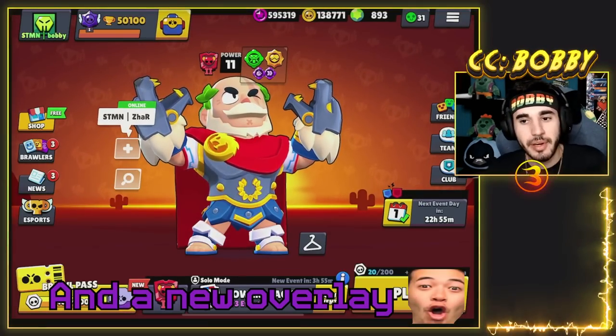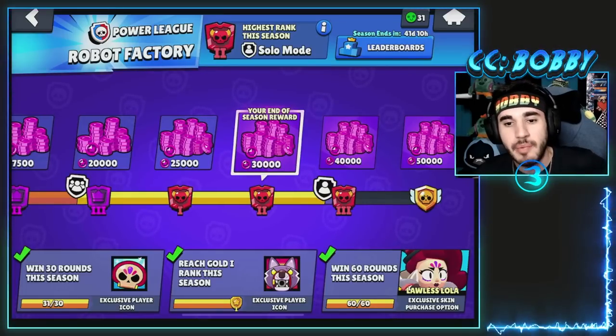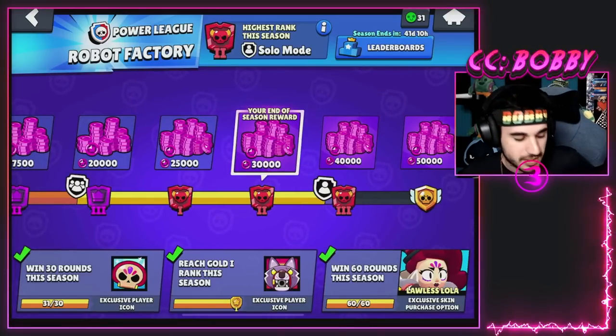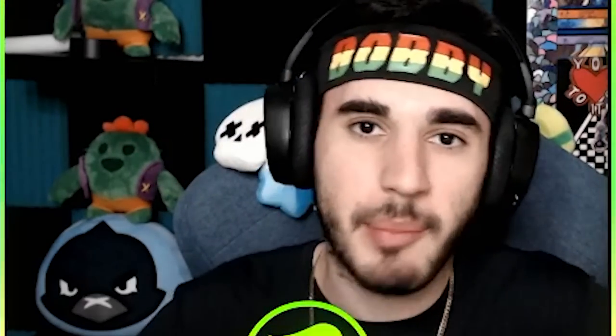What is going on guys, Bobby here and today we are back with another video. What we're gonna be doing today is queuing into some Power League - we're ranked pretty high up. I've been trying not to rush my way to Masters so I can get some actual content out. We're gonna pick a random brawler: a random website is just gonna pick a number one to 59 and whatever brawler we get we have to play in that Power League match, doesn't matter the map, doesn't matter anything. So that being said, let's hop into it.